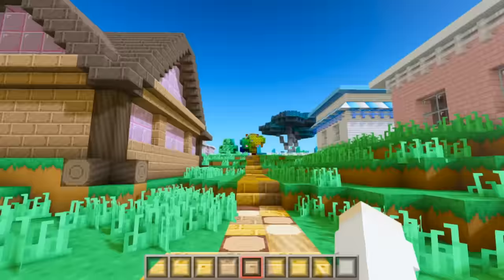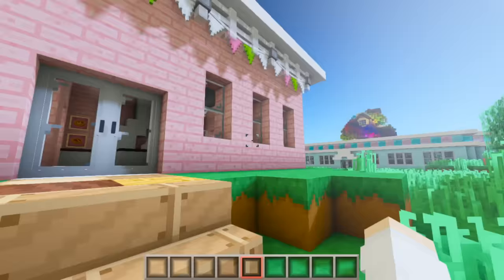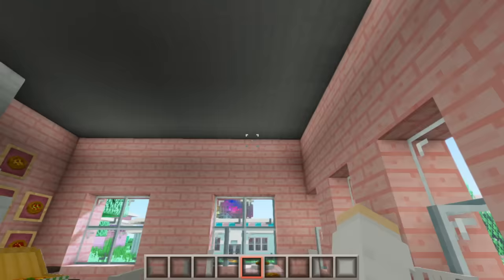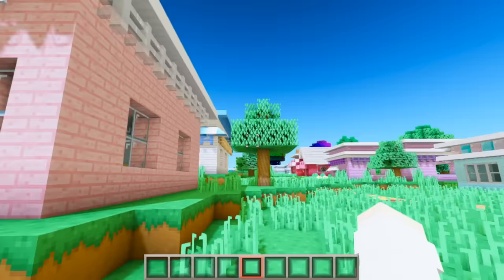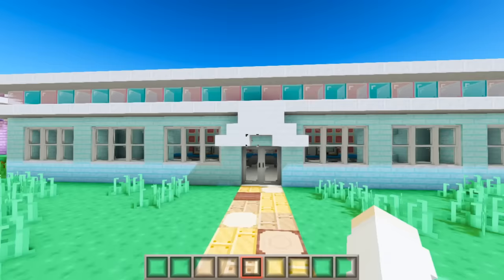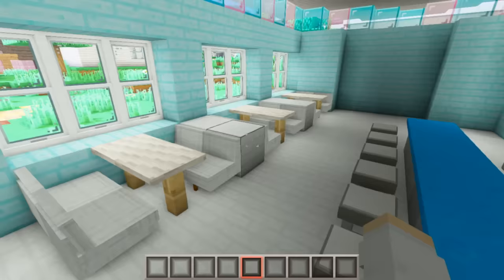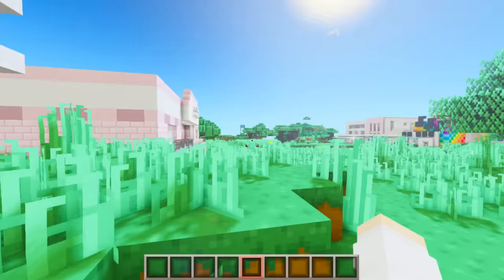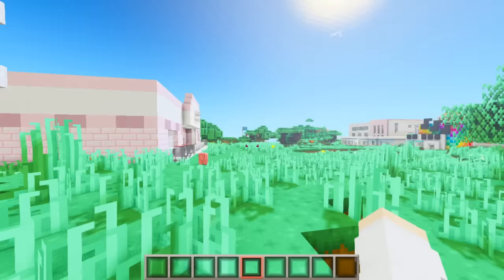If we continue down this path, behind the bookstore we had a little cat cafe, and behind the ice cream store we have a little pizza shop - and I think there's still stuff in this one. Next to the pizza place we have the diner, and I love this build because it looks really cool. Inside, we still have the cute little booths, the bar seating, and of course the pastries.